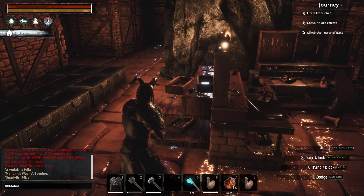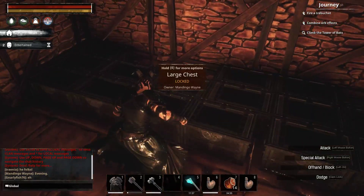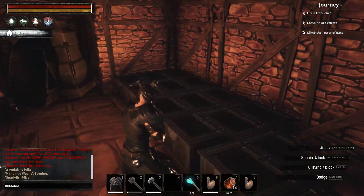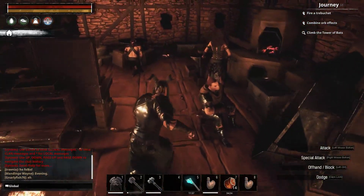Hello everybody, I am Fat Bastard and we're playing Conan Exiles. So how do we make steel? Well, you might think that it requires carbon and iron bars, but you'd be wrong — the process here is actually pretty strange and complex.